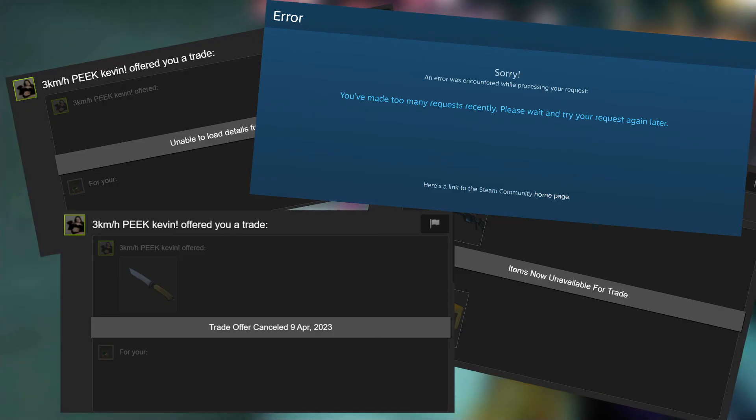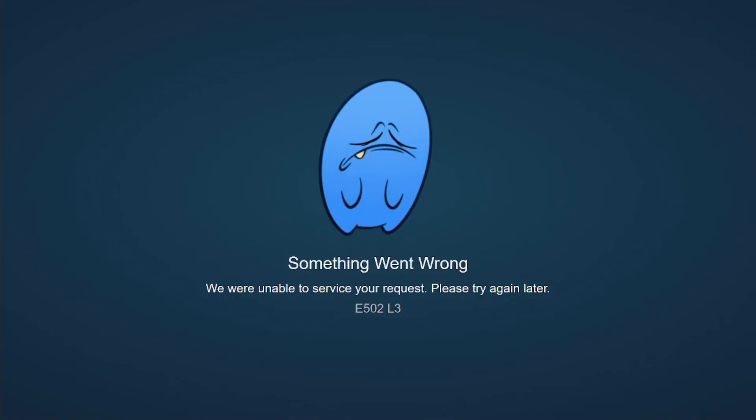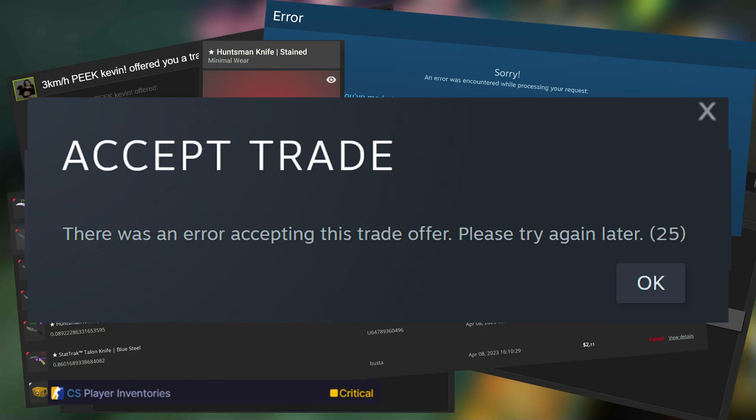'Trade offers cancelled.' 'You sent too many requests.' Multiple errors and problems on external sites. Something went wrong with green guy, blue guy, or bubble guy. 'There was an error sending your offer.' Or 'there was an error accepting this trade offer. Please try again later.'